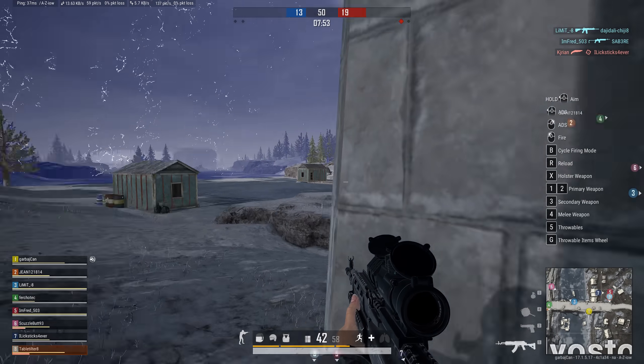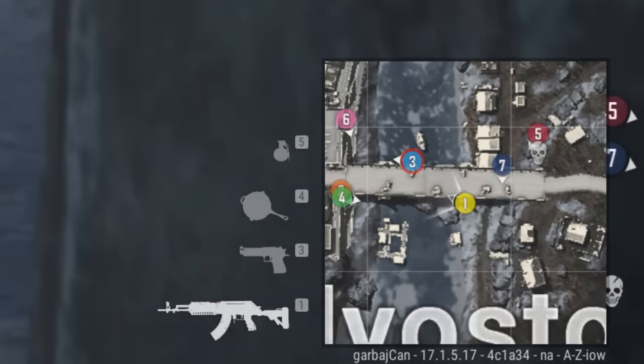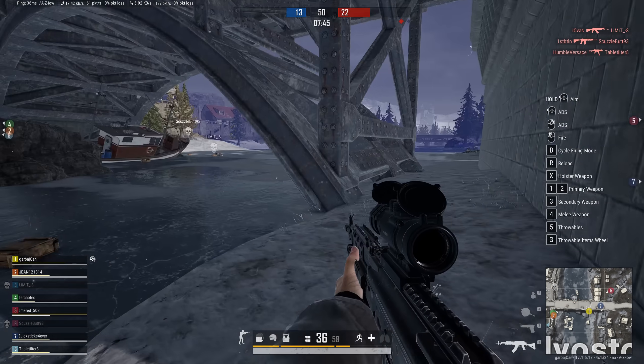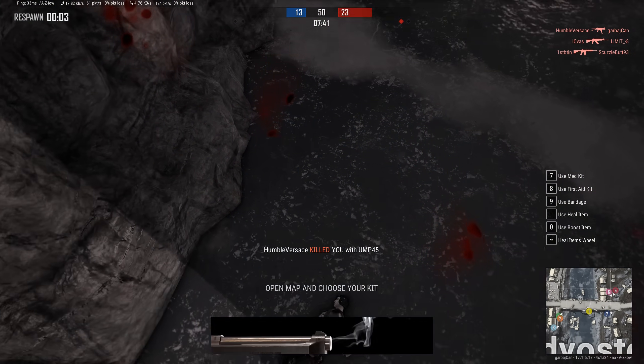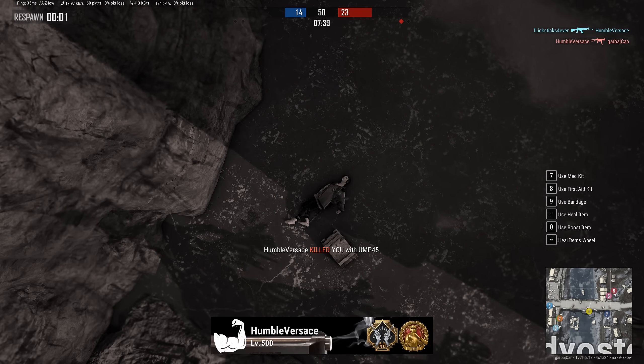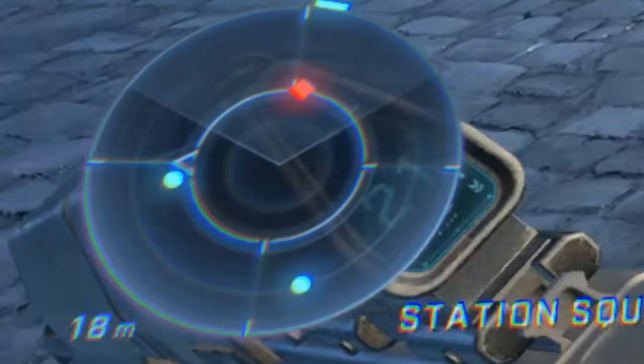One thing that I'm a bit on the fence on is mini-maps, because they tend to be some of the largest HUD items you'll typically see, but they also give you so much vital information that I really don't mind them being there. That being said, I think a lot of games could benefit from ditching the big square maps and taking the Halo approach with a simpler radar-style map instead.